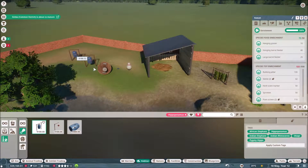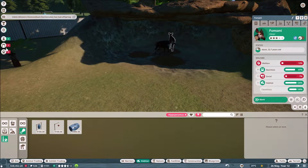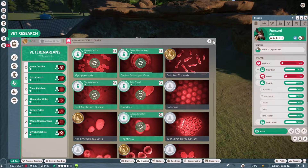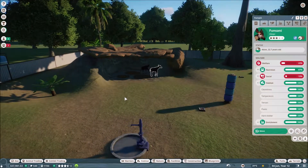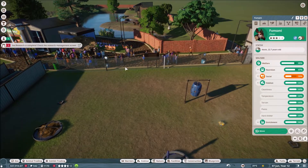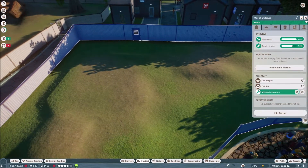One of our ostriches, Simba, is about to mature. The okapis are freaking out - they're super anxious, actually quite frustrating. One of the things my mechanic is currently researching is barriers, and I really want to get one-sided glass because these guys get really anxious being watched. They end up hiding in here, freak out, then go in the enclosure and feel better again. But if we had one-sided glass they wouldn't know they were being watched. Anyway, what I was actually here to do is put our aardvarks in.